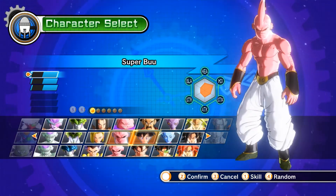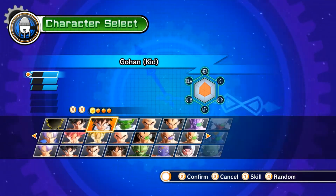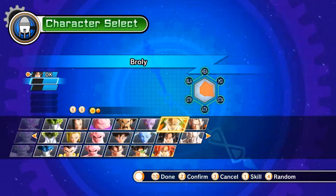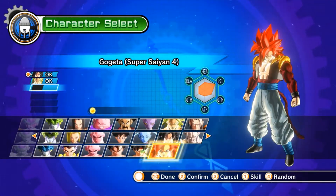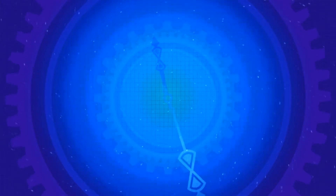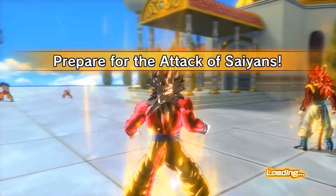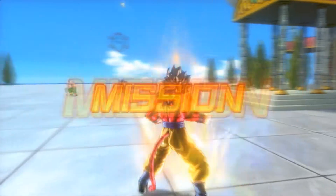Let's go with some random character. We'll just pick Broly. And start playing. Now, what you need to do - of course, let it start and play. Load it.